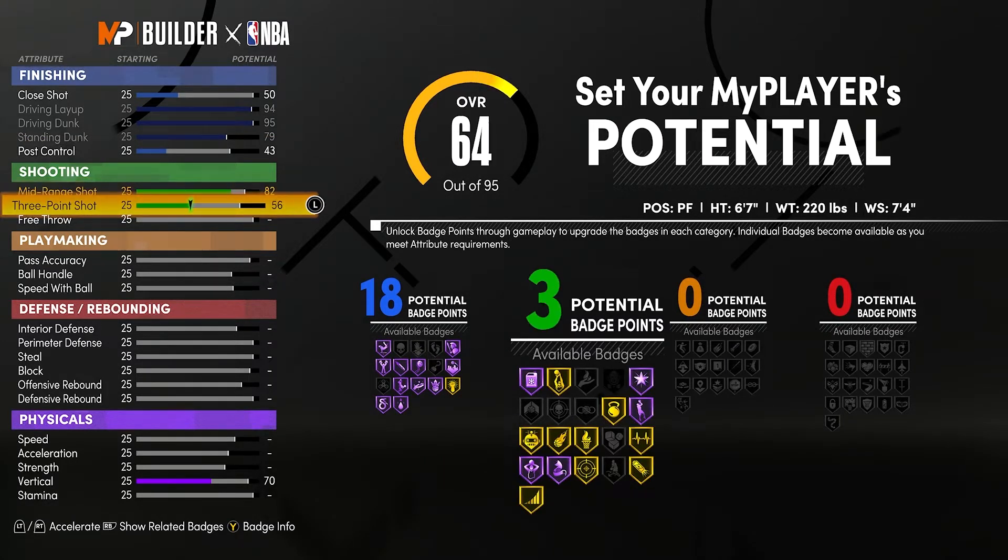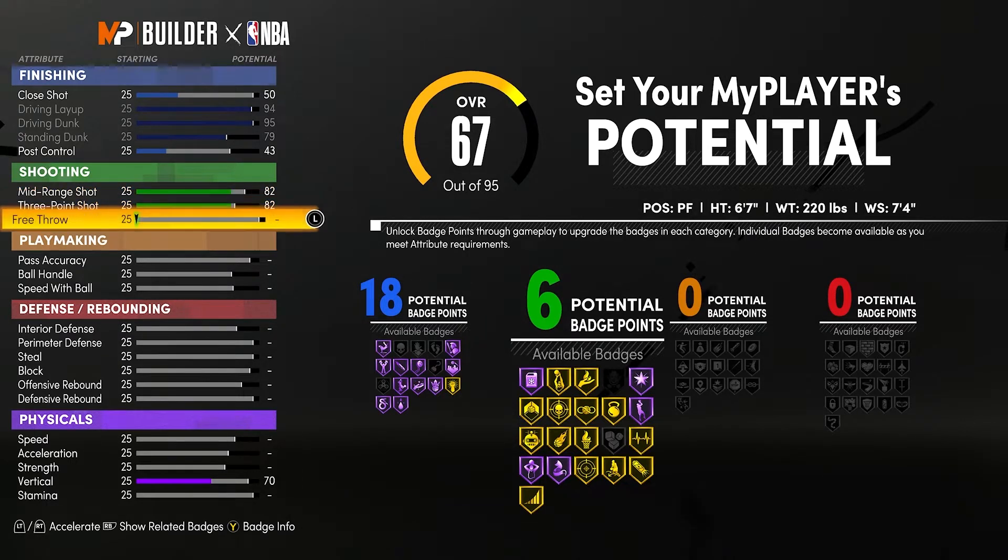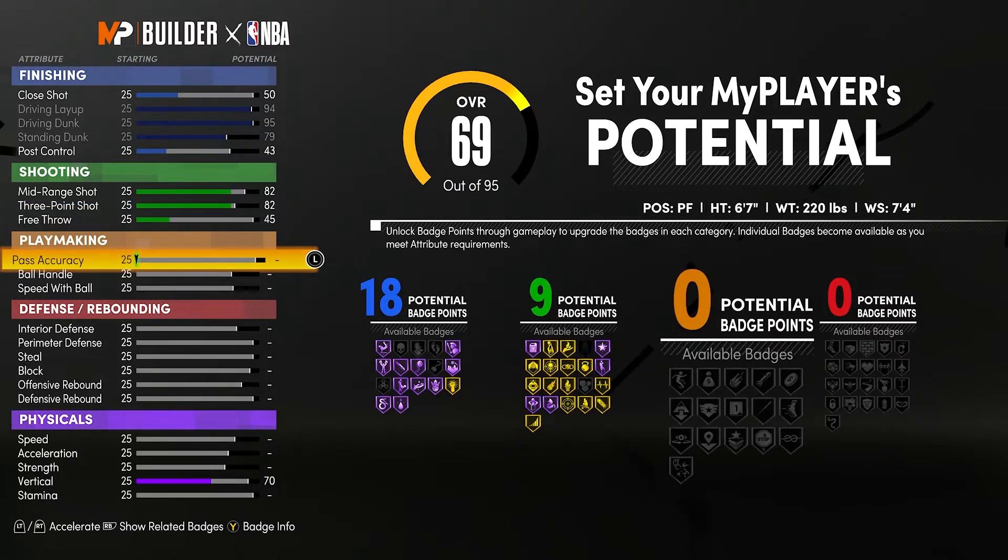For shooting, get your mid-range and your three-ball to an 82, just like on all the meta builds — you can shoot on the build with an 82 mid and three-ball. Then get your free throw to a 45, which gives you that ninth shooting badge. You'll have an extra attribute point to throw on free throw to give a little bit of extra potential to knock down a free throw at the rec. So you're going to have nine shooting badges.